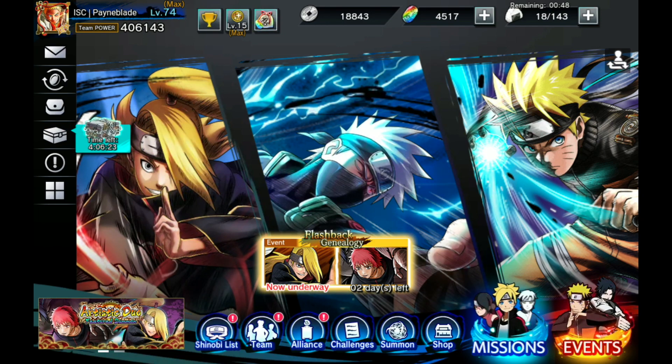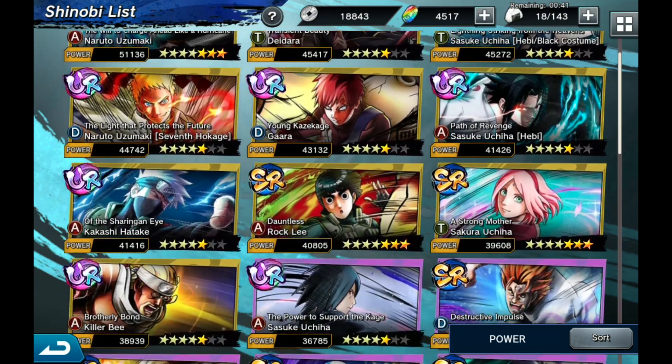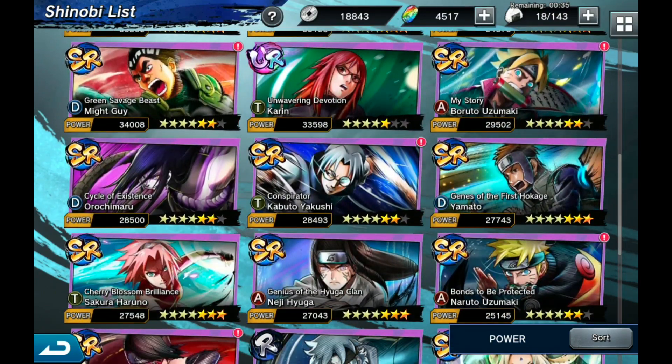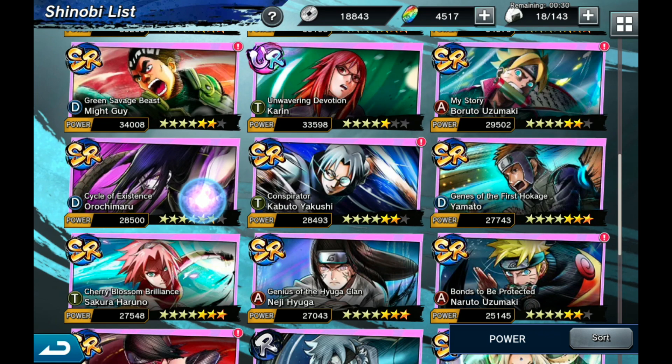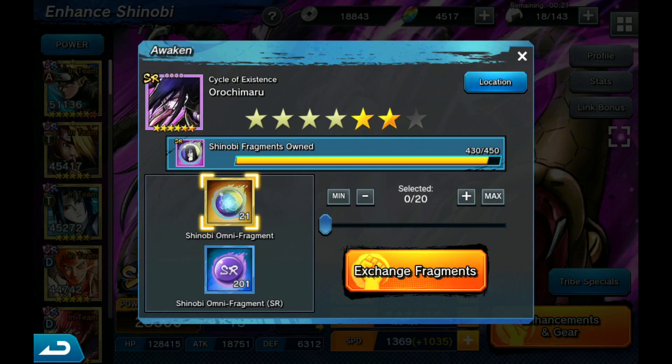Let's jump into the Shinobi list. My roster is getting pretty good - I've got a lot of good characters here at seven stars. I'm trying to get everybody at least 64 and seven stars. Orochimaru honestly is one of the only ones I don't have enough frags to seven yet - I'm only off by 20. You can see 430 out of 450. I could use my SR fragments, but there's no need. He's not on my main team and I can farm him now from elite missions, so I'm going to hold off on getting him to seven.